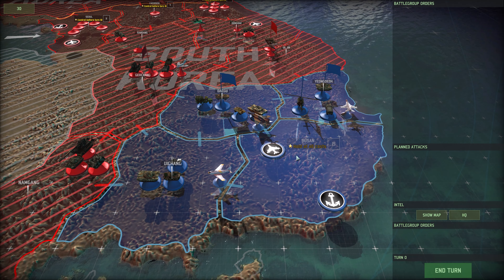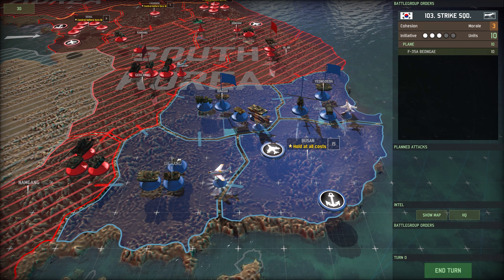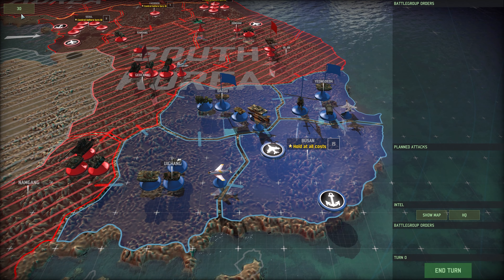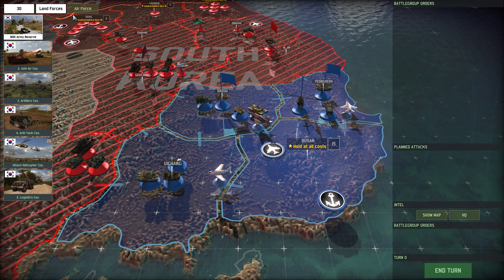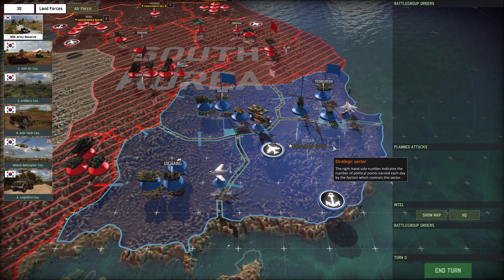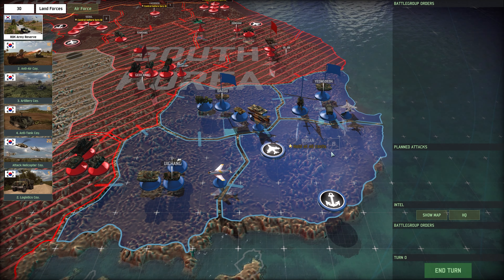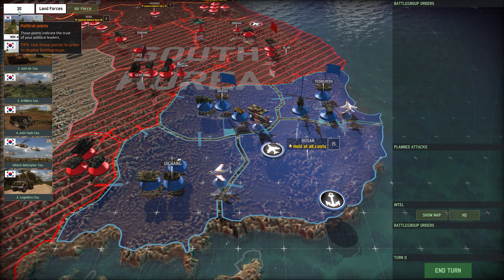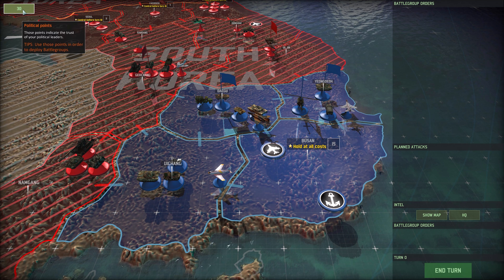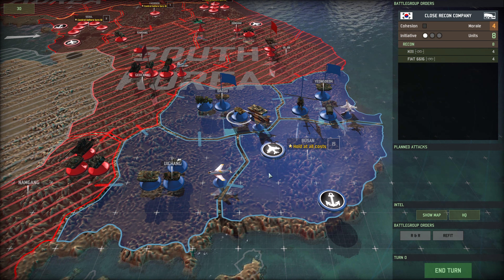I've spread all my units from Busan to the surrounding areas, making sure there are tanks and recon and at least one type of aircraft in each sector. The cool thing about Wargame is you can call in reinforcements. You get 15 points here — as long as you hold Busan, you get 15 points every turn. It also costs points to refit and repair units, but we'll get into that later.